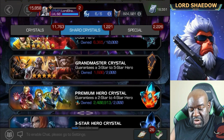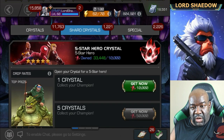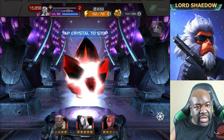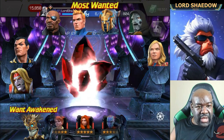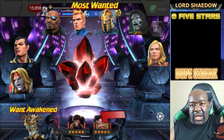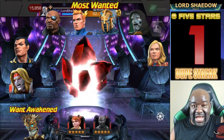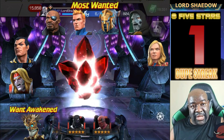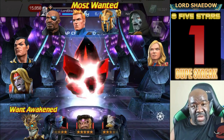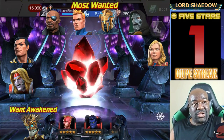Let's start — we have a featured five-star here, but we're going to open up the regular five-star crystals first, one at a time. While it's spinning, let me pull up my most wanted list and dupe counter. I got a new champion out of the last crystal opening, so we're back at one. The very last crystal I opened was a featured and I got a dupe. You can see the champs I want most: I still want to awaken my Warlock, Omega Red as a five-star, Namor, Nick Fury, Human Torch, Aegon, Doom, or Captain Marvel Movie.